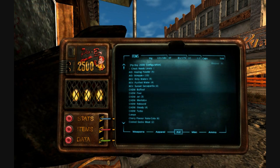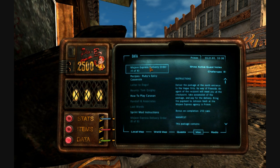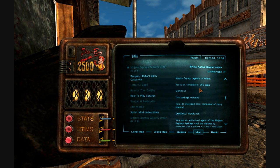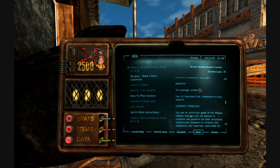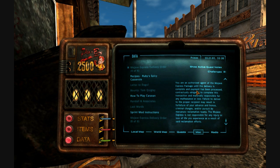Under notes — miscellaneous. Mojave Express delivery order, four of six. The instructions were: deliver the package at the north entrance to the Vegas Strip by way of Freeside. An agent of the recipient will meet you at the checkpoint, take possession of the package and pay for the delivery. Bring the payment to Johnson Nash at the Mojave Express Agency in Prim. 250 caps for completion. The package contains two oversized dice composed of fuzzy materials. There's a lot of legal penalties there, I guess.